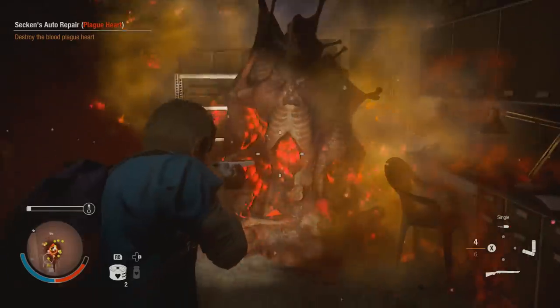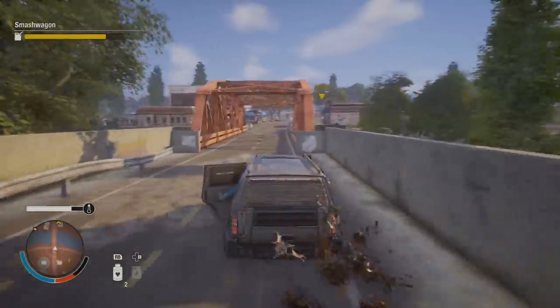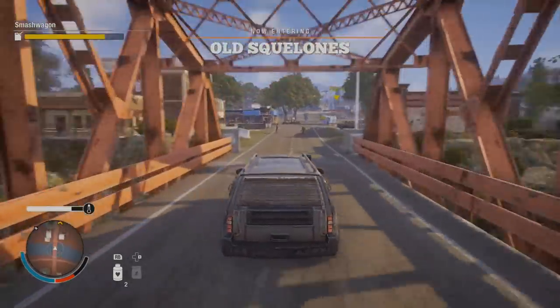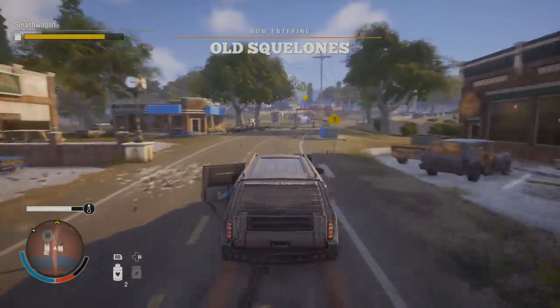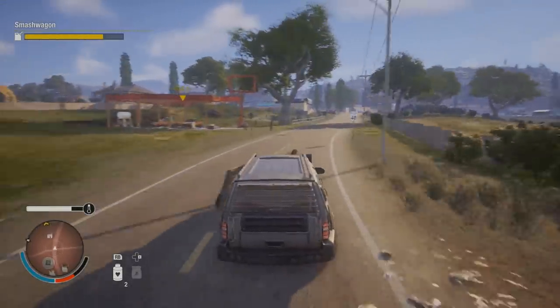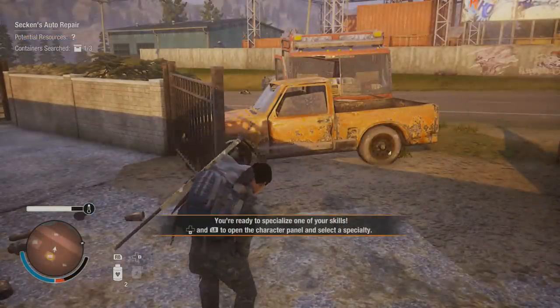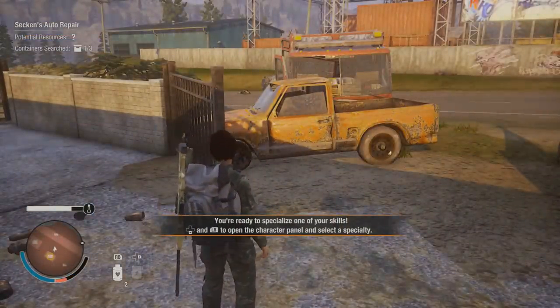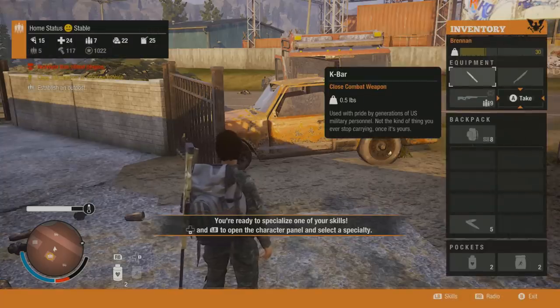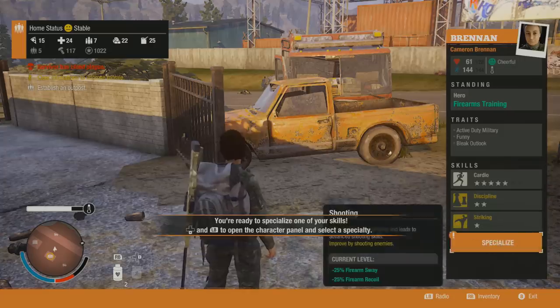You can take an additional follower with you from your settlement, but now you're both at risk. I've often walked away from taking out plague hearts with both of my followers contaminated by the blood plague. You can either exile infected settlers, execute them, or create a cure and spend precious resources to save them. Keeping your characters alive and leveling up is rewarding. As you use certain skills — like if you run around a lot, you get a cardio boost; if you fight with melee weapons, you get a melee boost — once you level that up, you can select a skill.